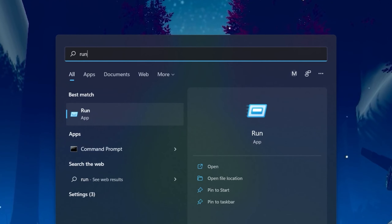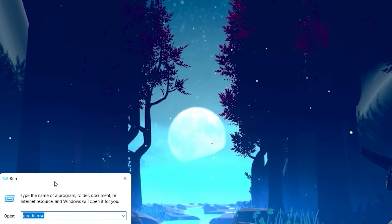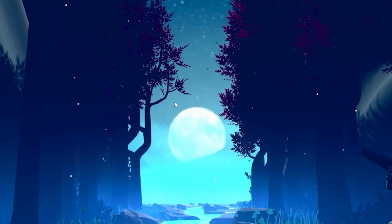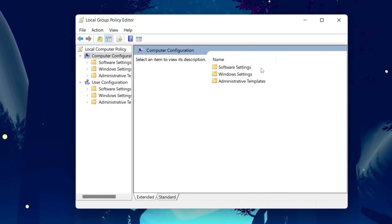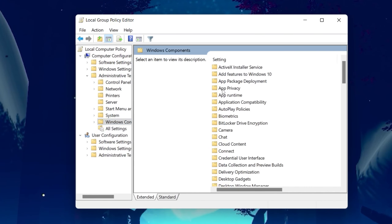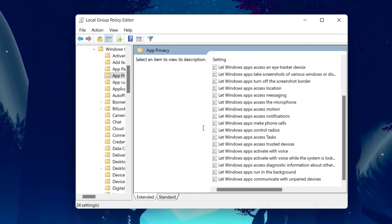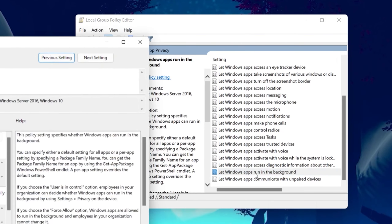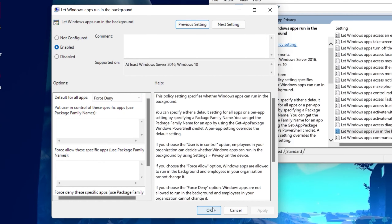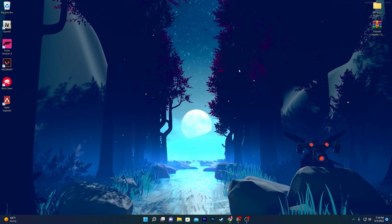First, open the Windows search and type 'run', then press Enter. In the Run window, type 'gpedit.msc' and click OK. Navigate to Computer Configuration > Administrative Templates > Windows Components > App Privacy. Find 'Let Windows apps run in the background', double-click it, set it to Enabled, set the default for all apps to Force Deny, hit Apply, and click OK.